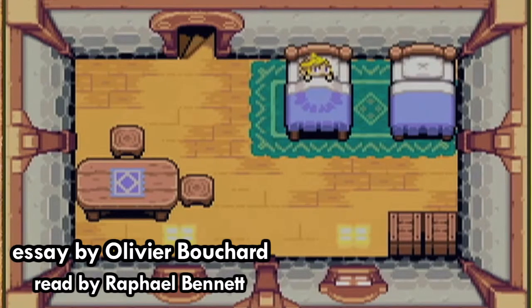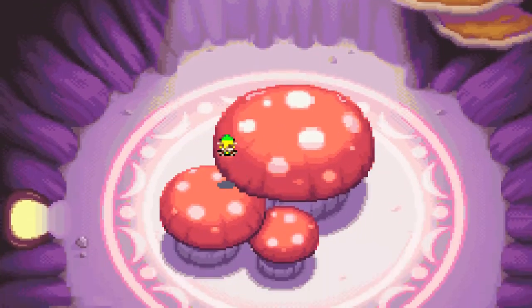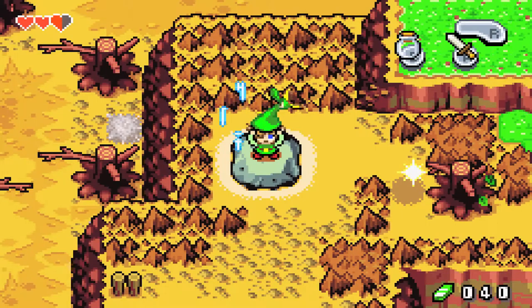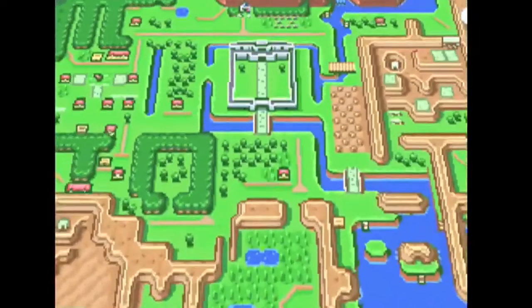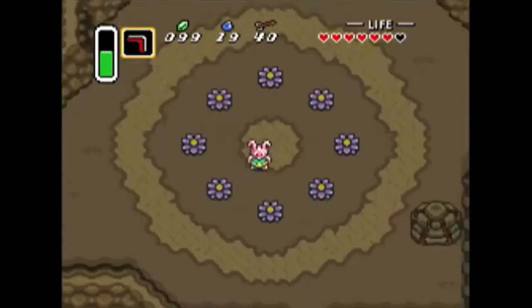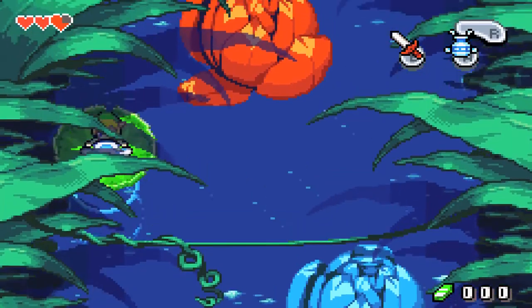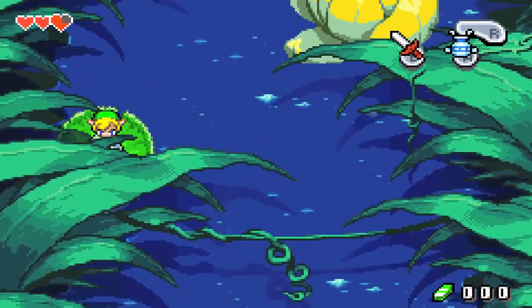In gameplay terms, it's not that far off the parallel worlds dynamic of A Link to the Past. The game's world exists in two states: your perspective as a tiny Minish, or as the normal-sized Link. The actions that you take in one state impact the other, creating an interplay between the large and small versions of the world. Whereas A Link to the Past offered both a peaceful and twisted version of the same world, the Minish Cap doesn't change Hyrule so much as it invites you to examine it further, changing your point of view and putting everything into a new perspective.